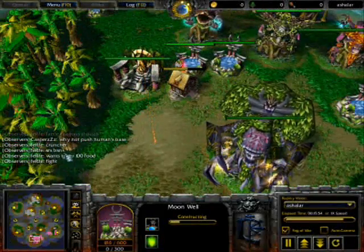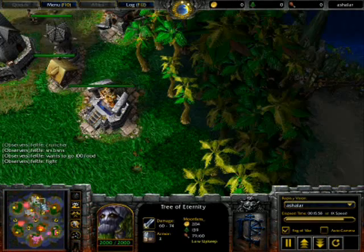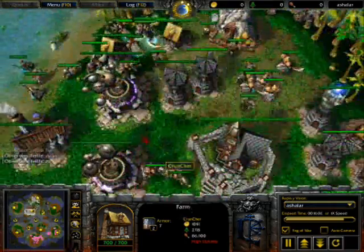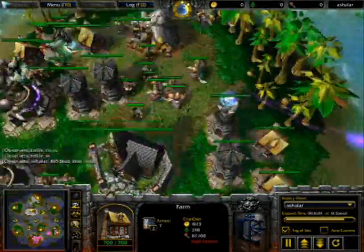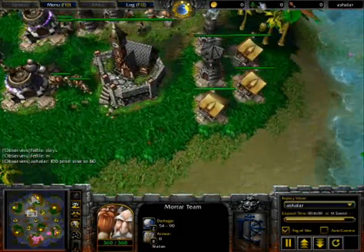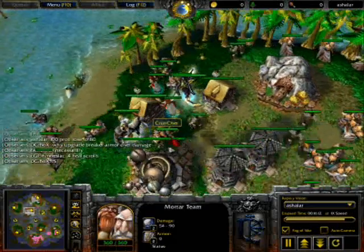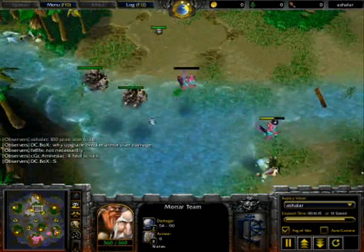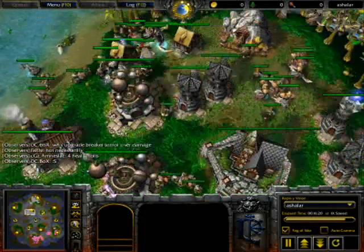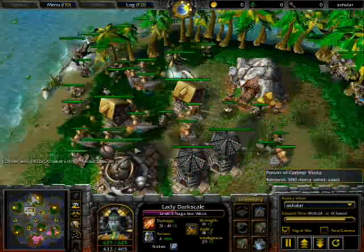Cruncher is serious business - wants to go to 100 food and fight. Right now he has 86 over 100 food. He doesn't even look like he has a lot of stuff. Oh, he has a few spellbreakers and a few mortar teams, but that's it. Those fairy dragons have seen better days. Four healing scrolls - two on this and two on that.